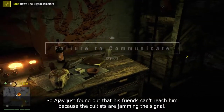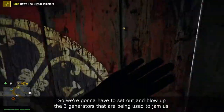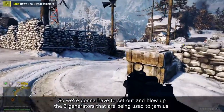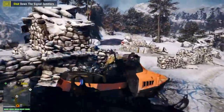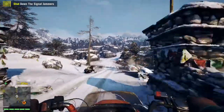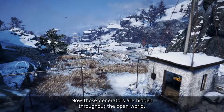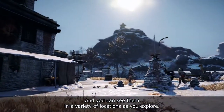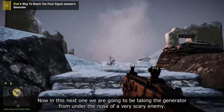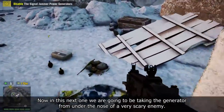AJ just found out that his friends can't reach him because the cultists are jamming the signal. We're gonna have to set out and blow up the three generators being used to jam us. Those generators are hidden throughout the open world and you can see them in a variety of locations as you explore. In this next one, we're going to be taking the generator out from under the nose of a very scary enemy.